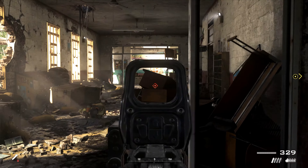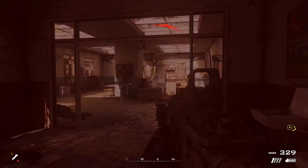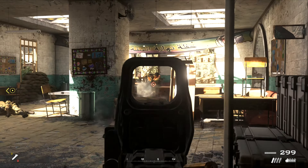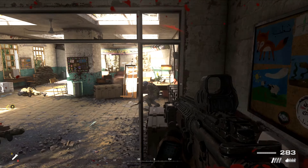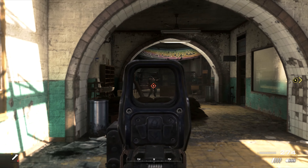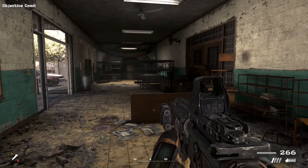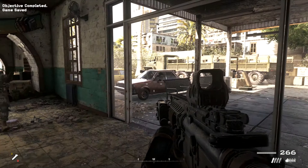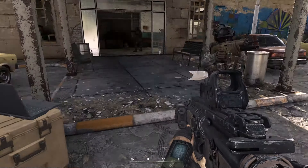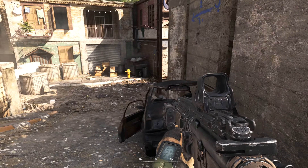Hunter 2-1, this is Hunter 2-3. Thanks for the assist — we're leaving. Over. Roger that, 2-3. I think I saw one run into that classroom. Clear! Hunter 2-1 actual to Overlord. Hunter 2-1 actual, this is Overlord. Send traffic. The school is secure and hostiles are withdrawing from the area. We're just mopping up. Solid copy, Hunter 2-1 actual. Proceed with caution to the rally point. EPWs may still be in the area. Over. Roger that, Overlord. Thanks for the tip. Out.